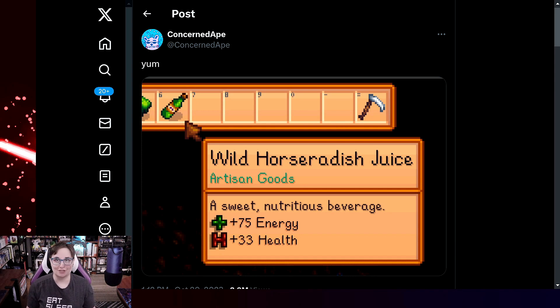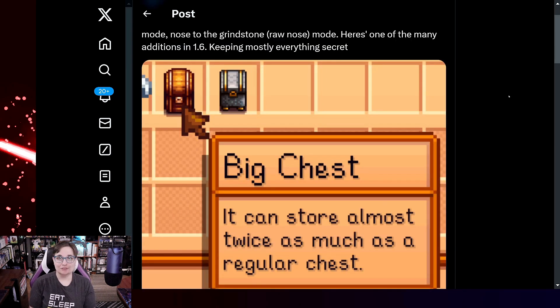There's also a new artisan good: wild horseradish juice, giving us another reason to collect horseradishes and produce juice on the farm. ConcernedApe is keeping most of the extra stuff secret as a surprise. One announced addition is the bigger chest — now twice as much storage as the regular chest. So there's more storage with fewer chests scattered around, letting you decorate your farm without it looking like a storage warehouse.